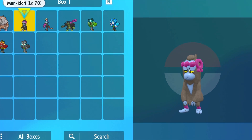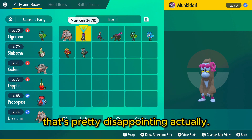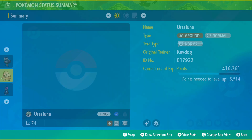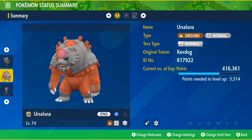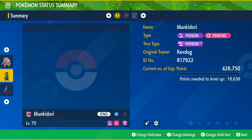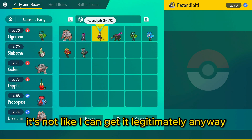But what about Munkidori? Oh my gosh, that sucks. The normal one has black fur and they really just turned that gray and called it good. That's pretty disappointing, actually. I'm not a big fan of the Munkidori Shiny. I'll look at each Pokémon in their summary, and then in the PC and in the overworld. That Munkidori, though, really sucks. I wish it had a better Shiny — it just turned gray. It's not like I could get it legitimately anyway.